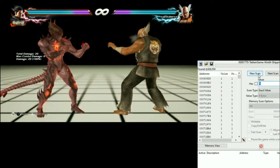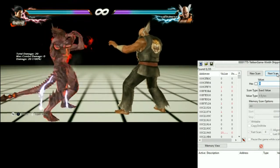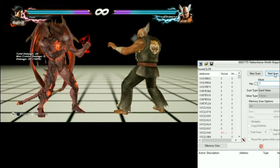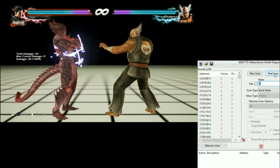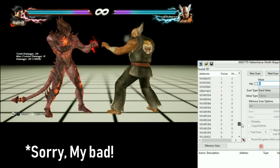Then we're gonna de-transform back, search for value 0, and do next scan. We just keep repeating this process until the list of all found addresses becomes shorter and shorter.